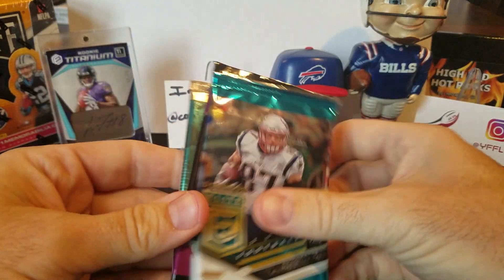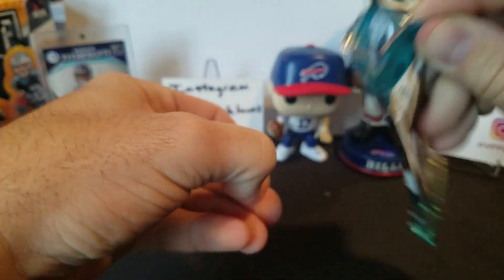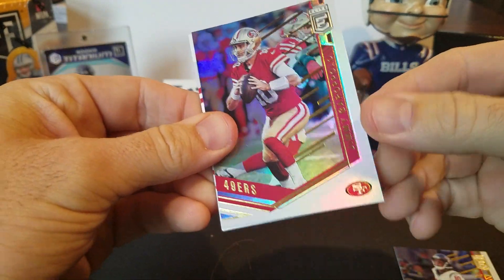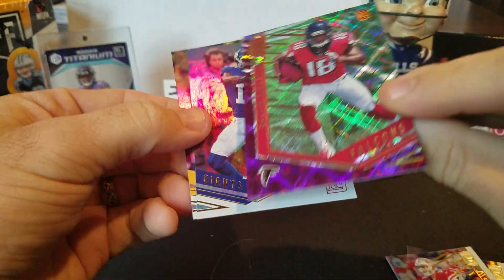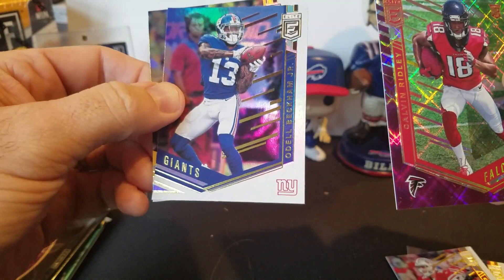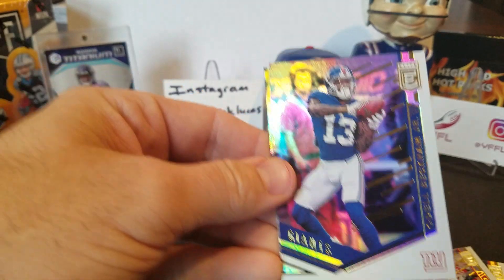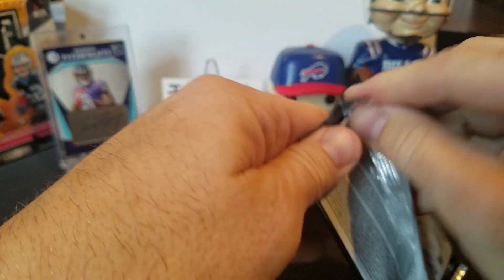On to some 18 stuff. Let's do the Elite thin pack. Like I said, the hits run and hide from us — haven't pulled anything close to something good out of this; we've probably opened the equivalent of two boxes. DeAndre Hopkins, Jimmy Garoppolo, Calvin Ridley — please be something. 27 out of 99. That would have been sweet if that was ink. I was trying the old reverse psychology, bashing the product until it gives up a hit. But that's a pretty cool short print numbered card — we'll certainly take it. Elite is proving to be elusive as far as hits.